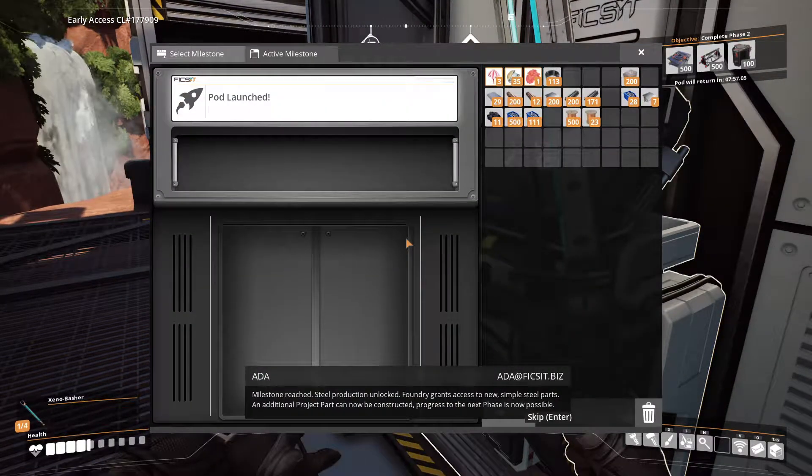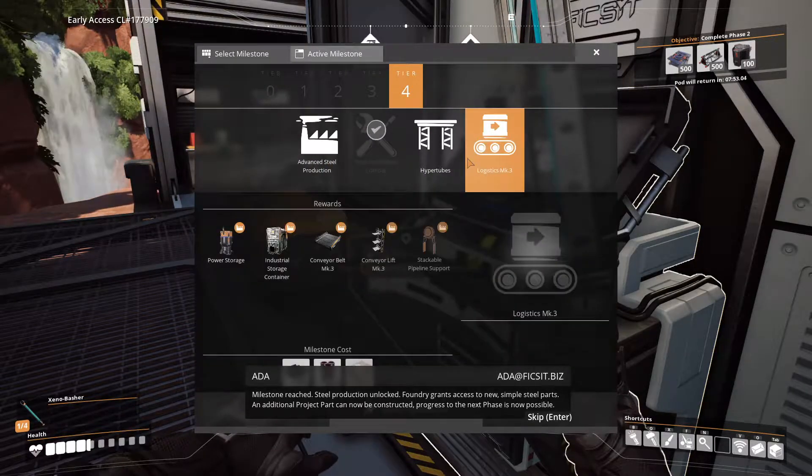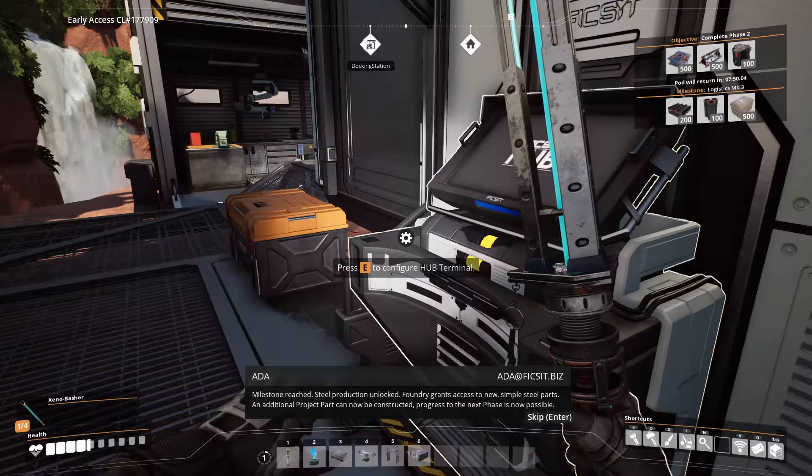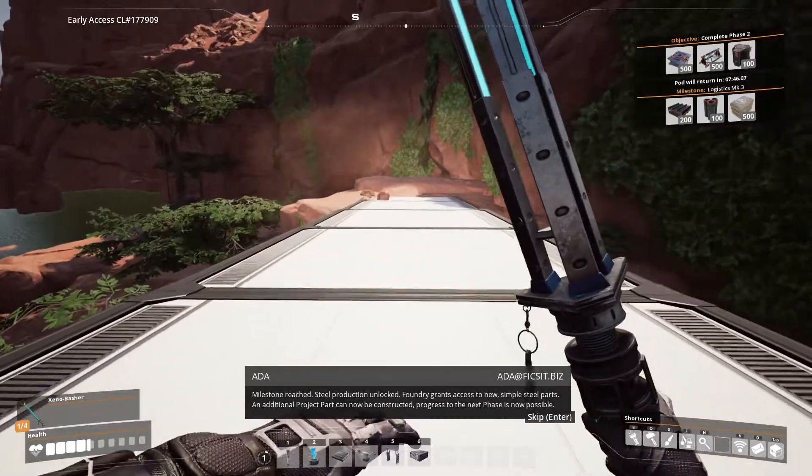Milestone reached — steel production unlocked! Foundry grants access to new simple steel parts. An additional project part can now be constructed. Progress to the next phase is now possible. Oh yeah!